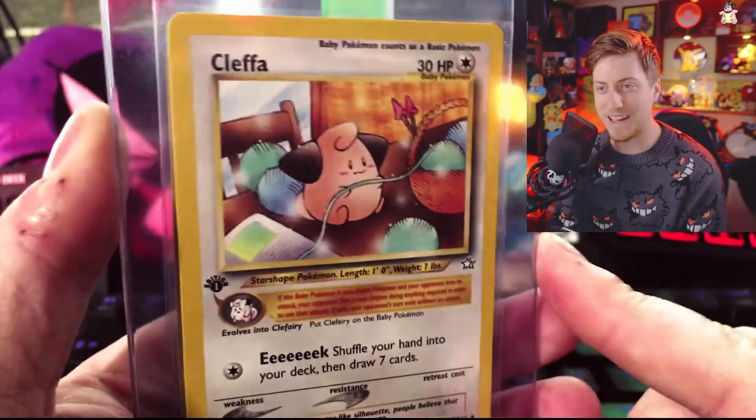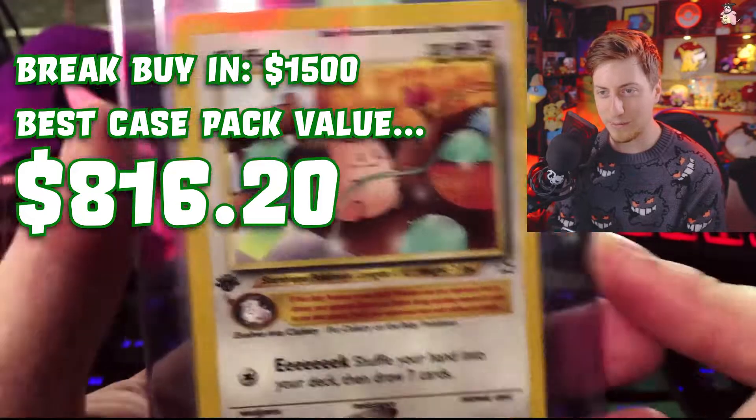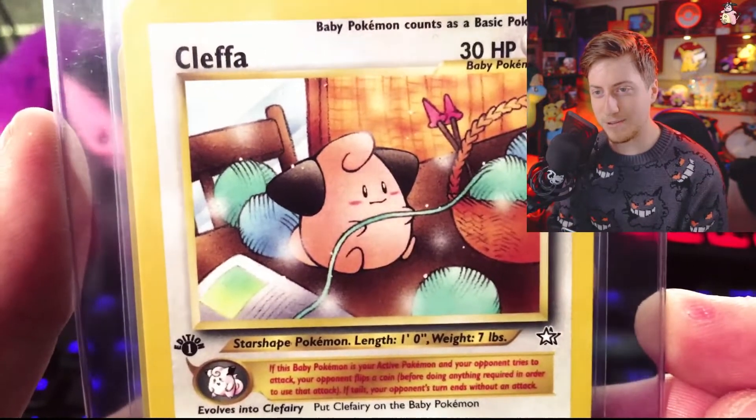It's still not a holo. You have to justify it in your head: okay, I didn't get the Lugia or the Typhlosion, but I got a cute little Quilava playing with yarn — worth it.